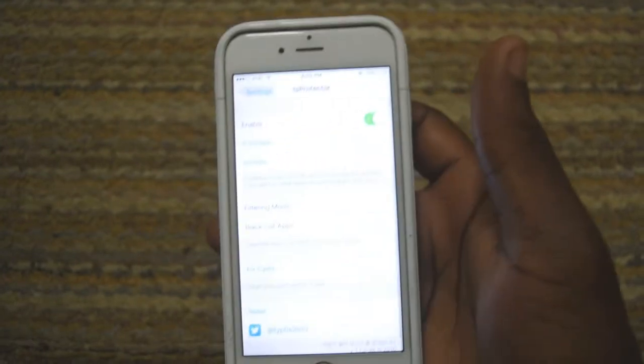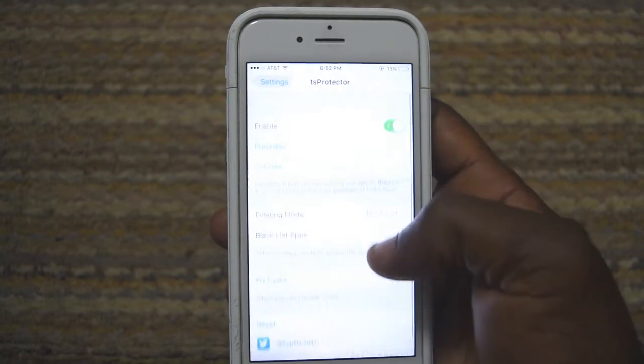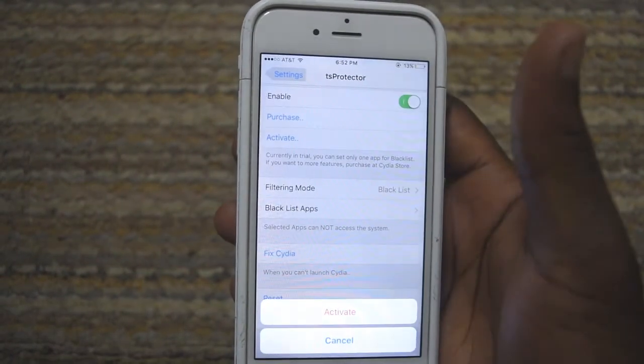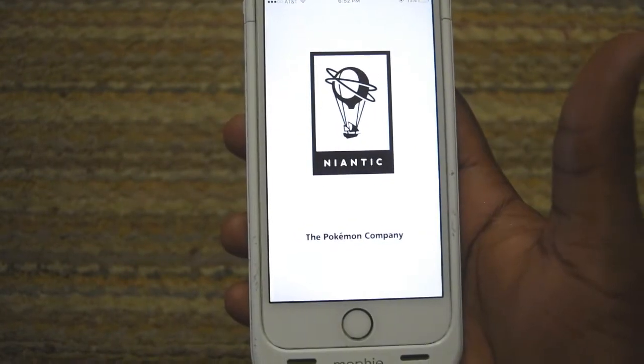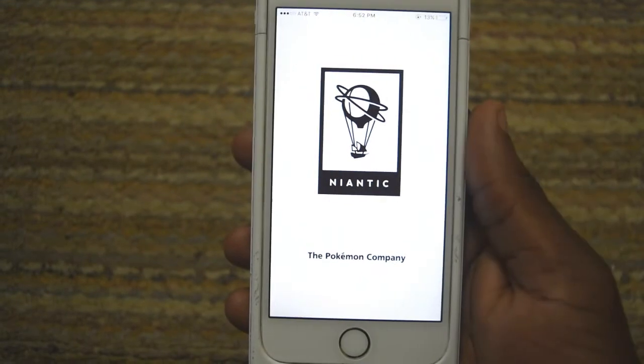Once you have that added, don't forget to activate it. And it's as simple as that — everything should be working again. Right when you go back, make sure you close your Pokémon Go, then reopen it and everything should be just as it used to be.